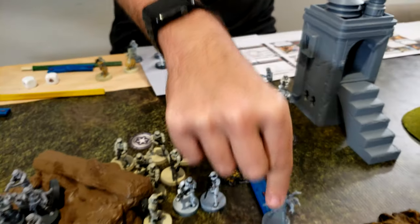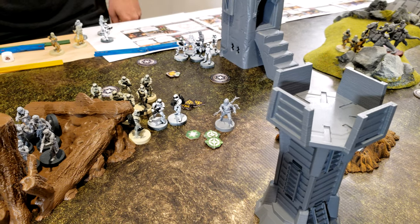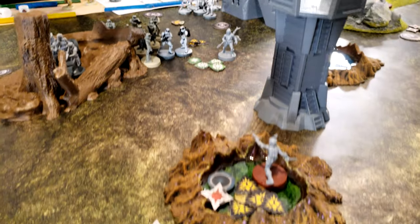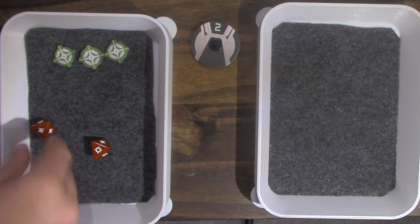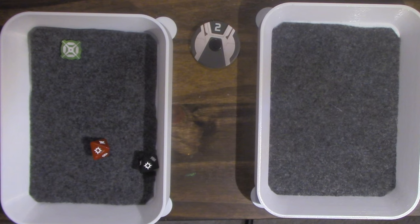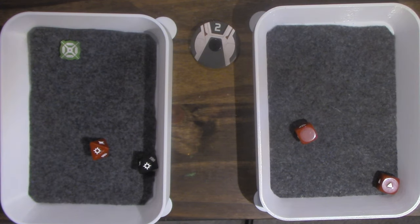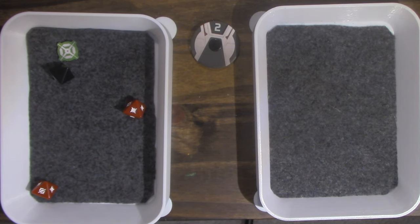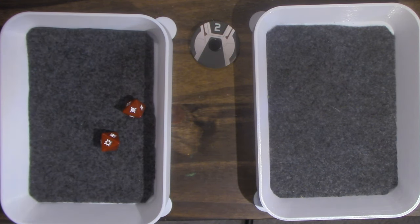Din Djarin moves to get a third aim, then for his first shot he fires at Sabine, second shot at the Wookiees. Re-rolling for lethal one and Pierce One. Sabine takes one wound, cancel one — she takes one. Then the shot against the Wookiees — Din surges to crit. Making it lethal one. Dodging one — taking one wound.